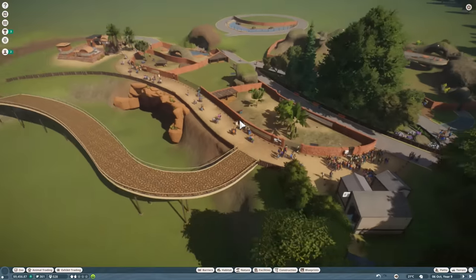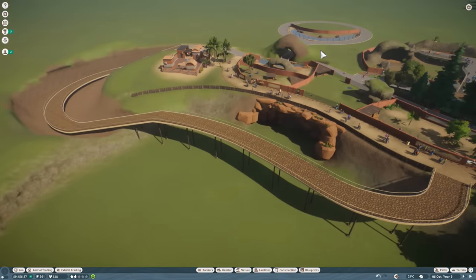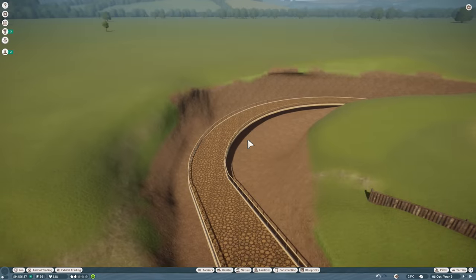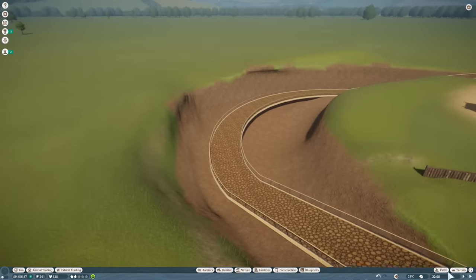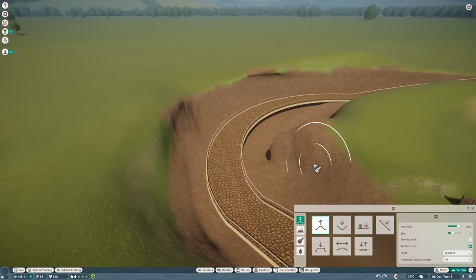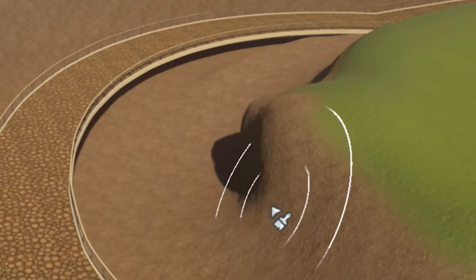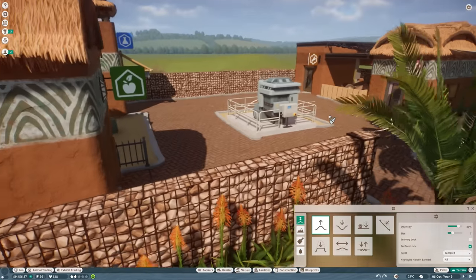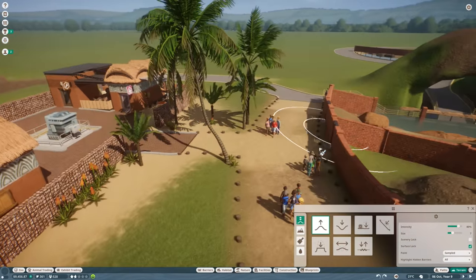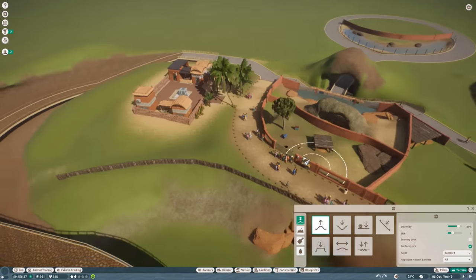There's been a few things that have changed. As you can see, there's a lot over here that's changed. I decided to tunnel down — and you can easily, if you go on terrain, build over the path, which is awesome. I used my African theme to make a maintenance area, so my workers can now get to these areas a lot quicker.